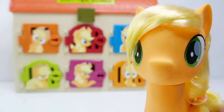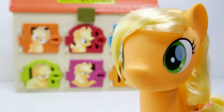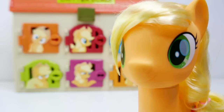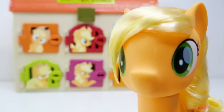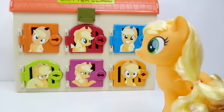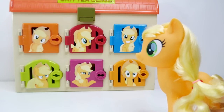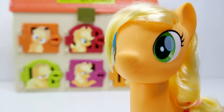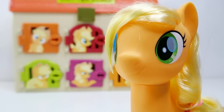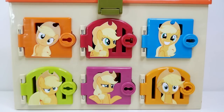You know the drill — behind each door you will find a surprise. If you find Winona, my pup, you'll get a big surprise. And as an extra surprise, if you find an Equestria Girl, you will also get a big surprise. Back here there are six doors: orange, red, blue, green, pink, and light orange. Comment below which door you think will find Winona and which will find Applejack as an Equestria Girl.